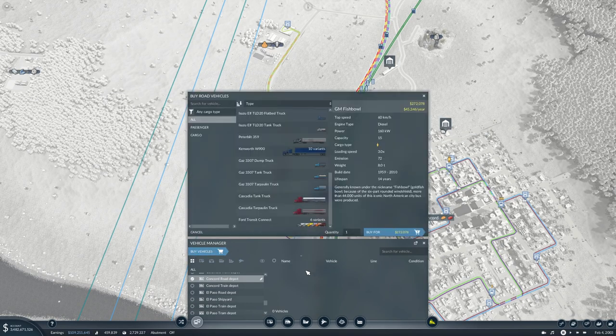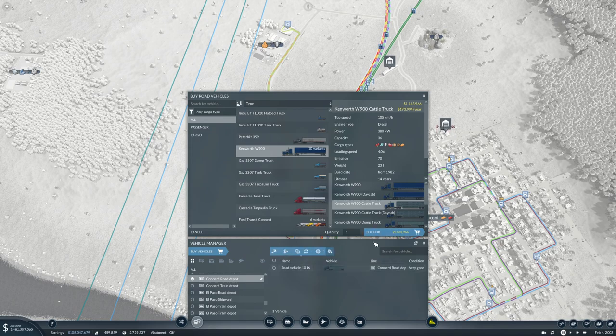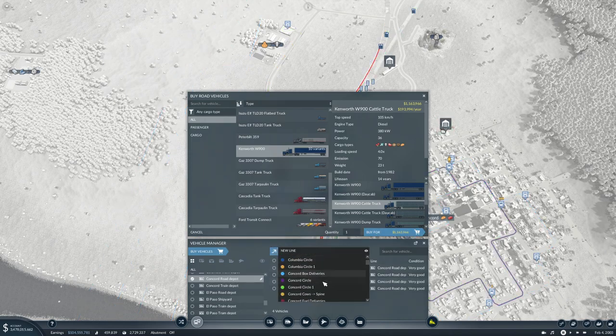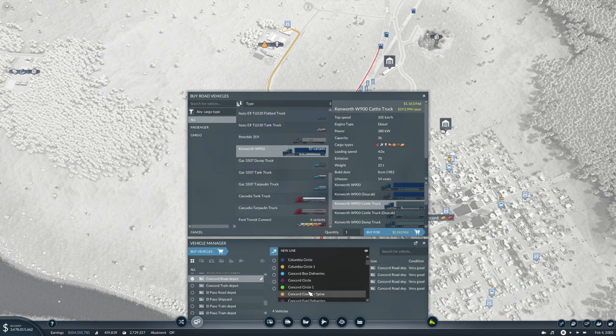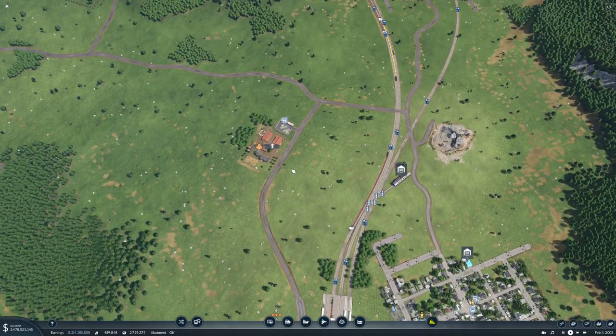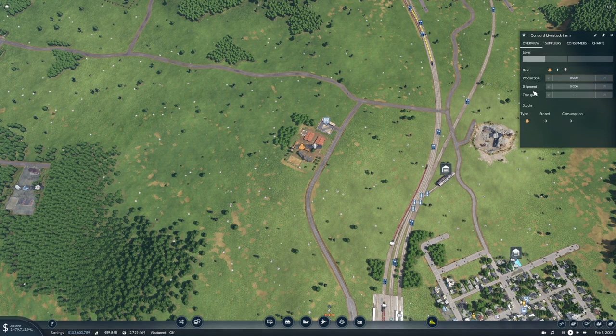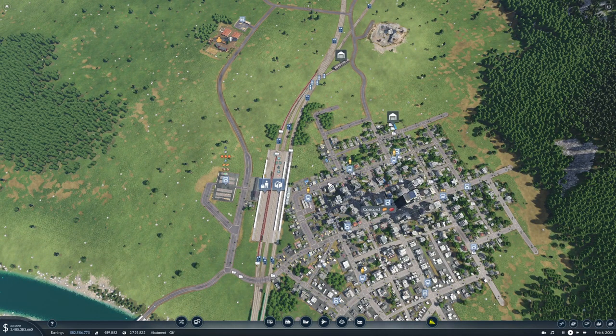We'll buy some vehicles — Kenworths, and this time it'll be cattle trucks. Concord House to Spine is orange or something — it's that color. This is one to one, so we need to have an equal amount of vehicles.